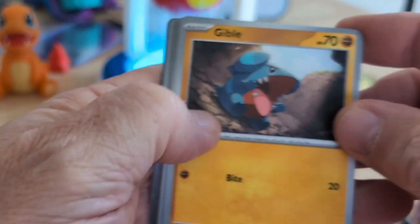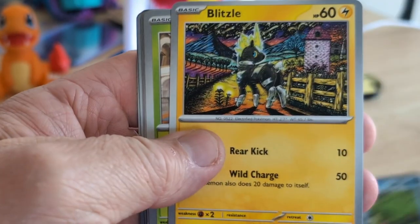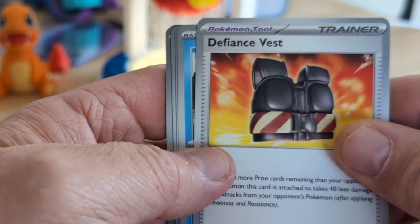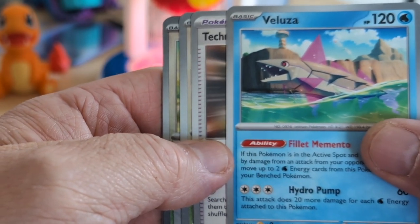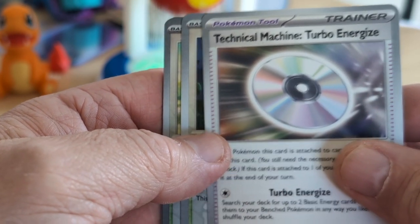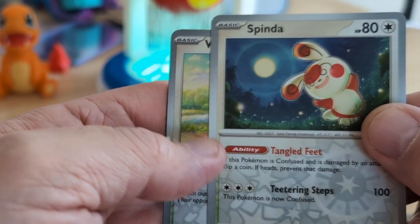We got a Big Tongue. A Pampor. Blitzel. Ponsweet. Defiant Chest. We got the Bullzu. The Technical Machine Turbo Energize. And that's our Reverse Spindach.